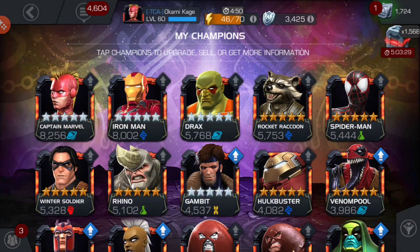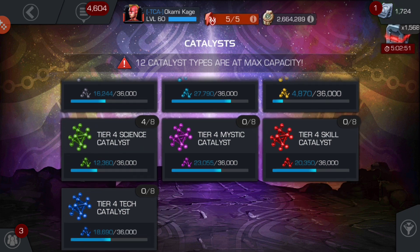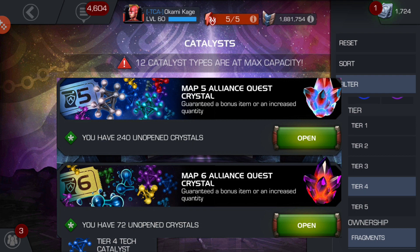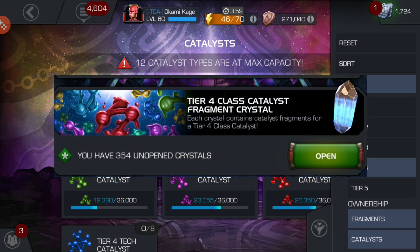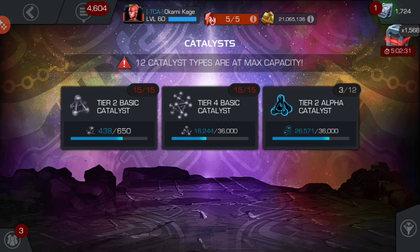Here are my five stars — everybody is at least ranked 2, with a few at rank 3. Rhino is rank 3 because I had lots of science, so I figured I'd use it. Both science champions are unawakened and rank 3. As for tier 4 catalysts, I have lots of map 5 and map 6 crystals to open. There's my tier 2 alpha catalyst — we'll find out next month who I'm going to use it on. Thanks for watching, I'll see you in the next video, take care.